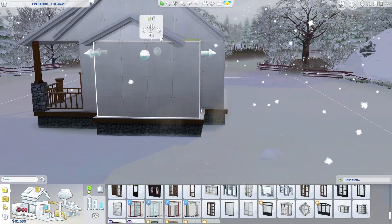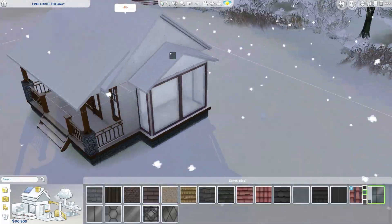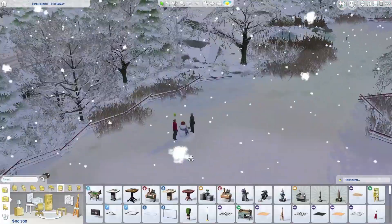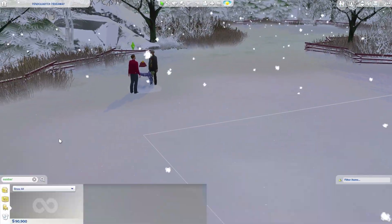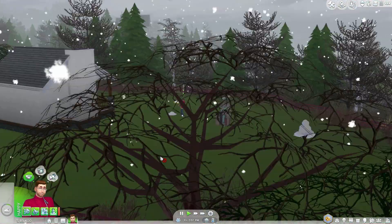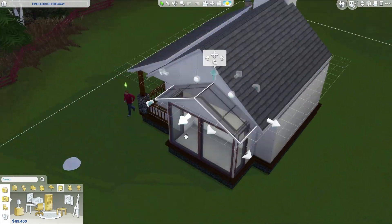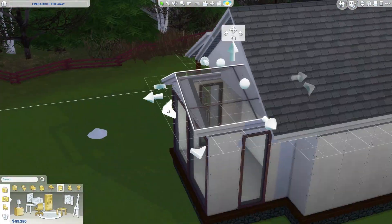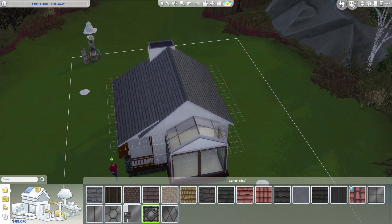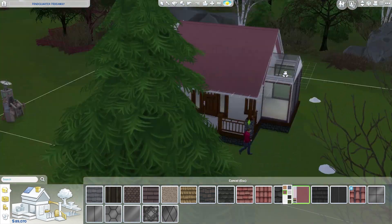I decided to make this a fall/autumn house. I call it a rickety old cabin. It's got a nice plot of land in the back garden where you do your garden stuff, and it has a little outhouse for your flowering arrangements.